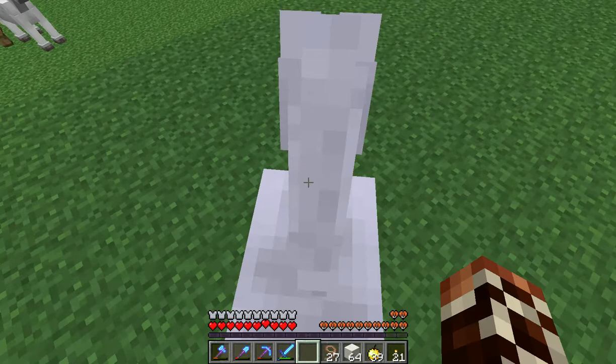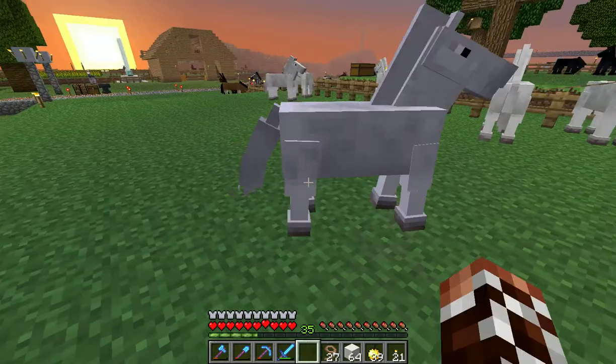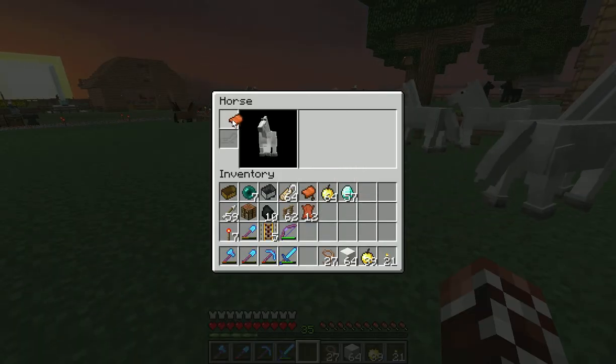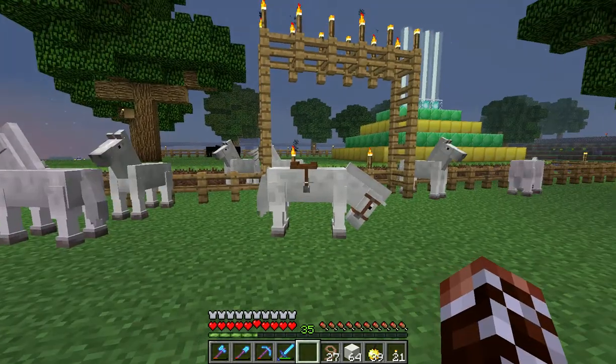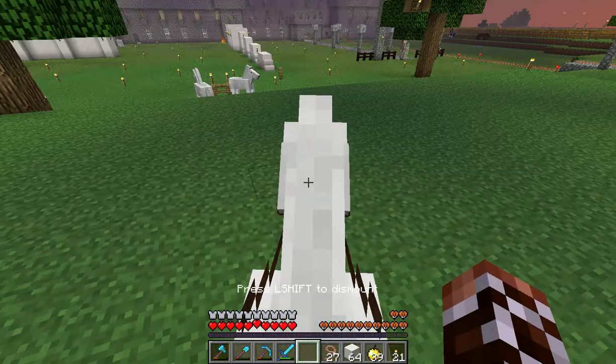Looks like it's going to — there's some hearts! I get off the horse, and I left-shift right-click, I think it is, to put a saddle on it. Now I can get on it, double-click it — not quite close enough — get on it, and now let's go jump.